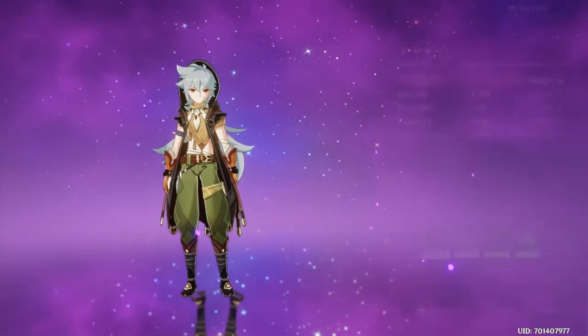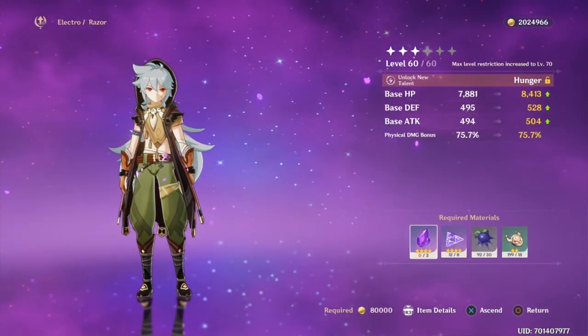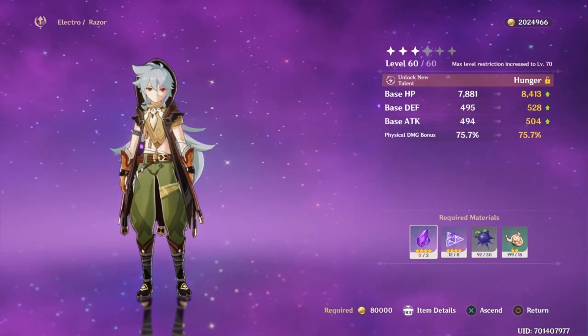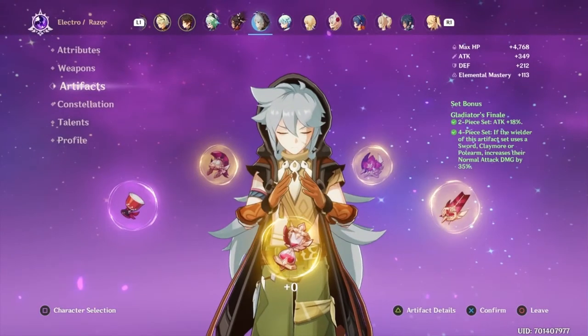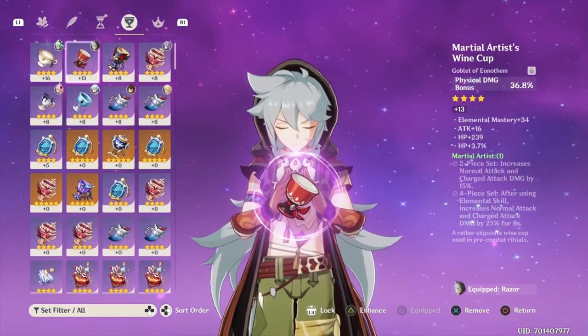Another great example is Razor. When he reaches his second ascension, he receives an increase in his physical damage. This is where I would try to find or use artifacts that give him an increase in his physical damage.